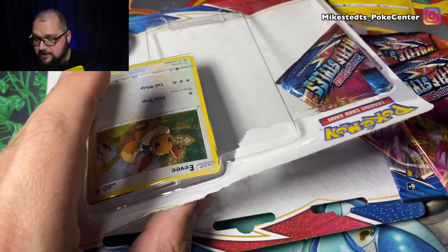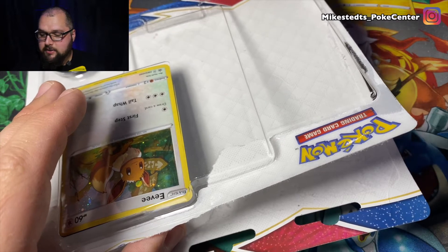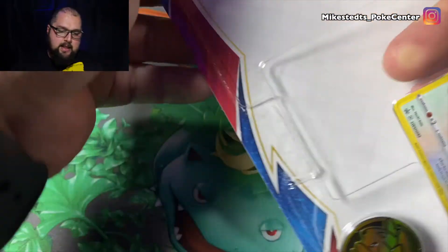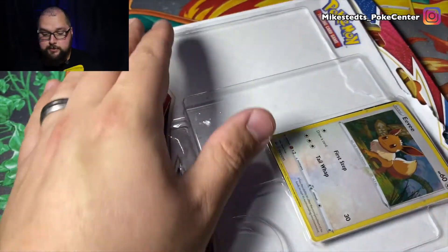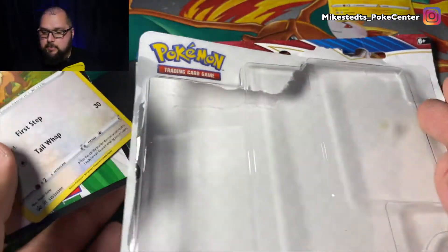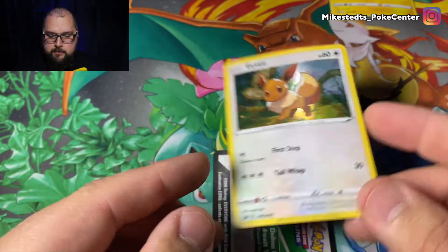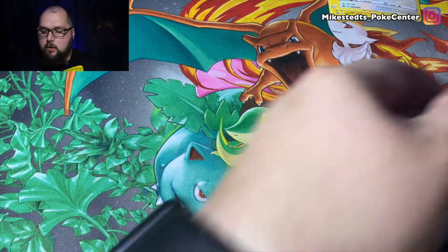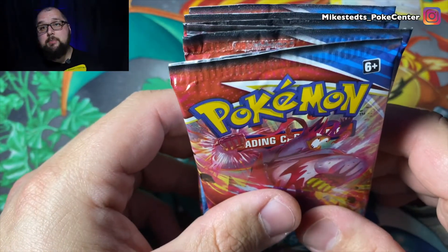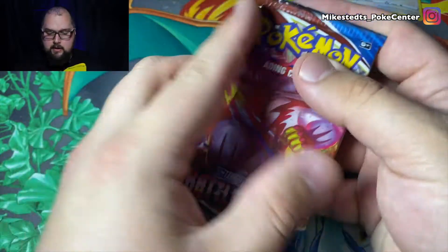Excuse me if I seem a little tired — it's been a rough week but we're getting through it. Pokemon will get me through it all. Hit that like button to show me some love — if I see that like I'll feel way better. Let's get this Eevee out without bending it. Here's that holographic Eevee right there. Here's the code card for that one. We have six booster packs for Battle Styles — let's get into it.